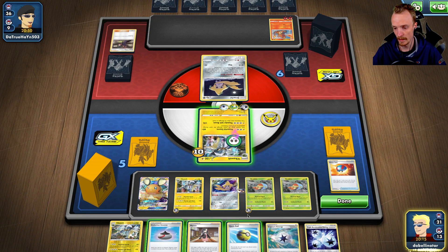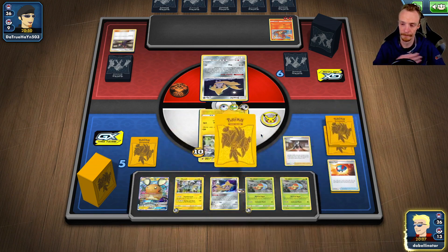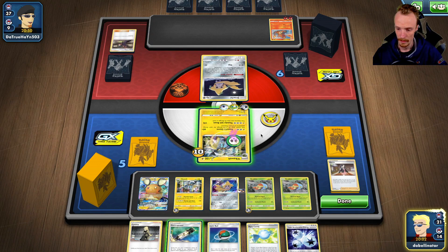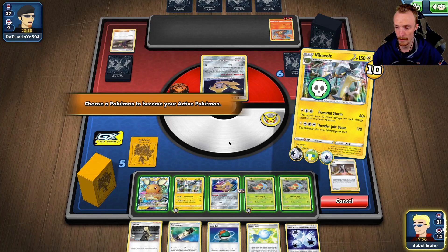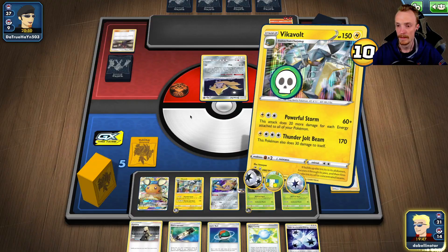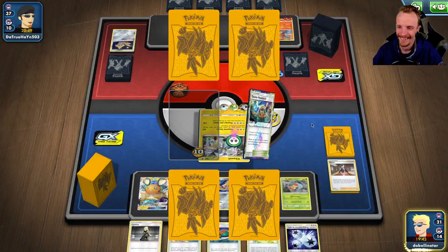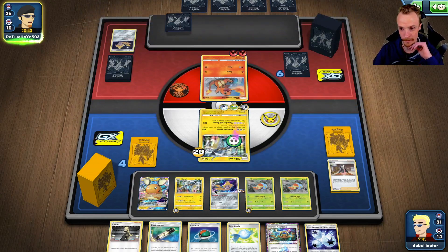Do we want a Marnie here? Do I want access to these cards — possibly the Vikavolt — but Marnie. So we got ourselves a Candy. We will run a retreat — oh, hang on. I need a Battery. That was some bad plays. Oh well, never punished. Thunder Mountain's good. So we'll run the retreat this time.